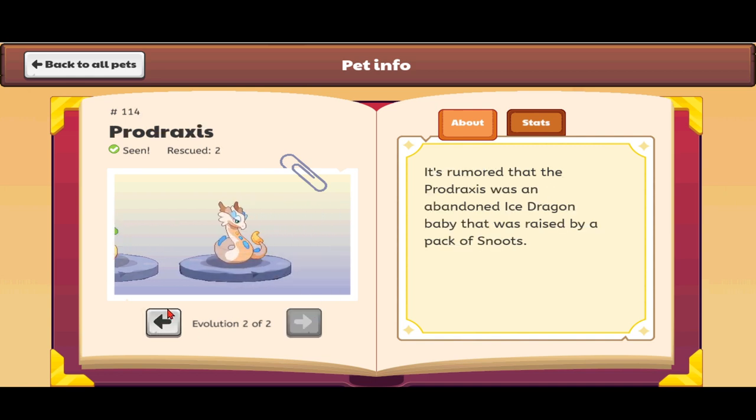Here's the Prodraxis. It looks like a mother Prodraxis guarding its eggs. It has three spines, a large plate on its back, a golden tail, nice horns, and a gentle expression. But it'll use its frost breath against predators. The description says it was abandoned by an ice dragon — it doesn't really look like a dragon, except a little in the head.